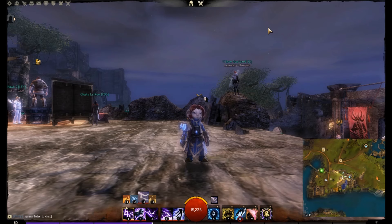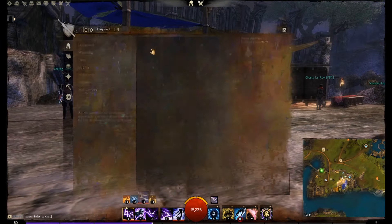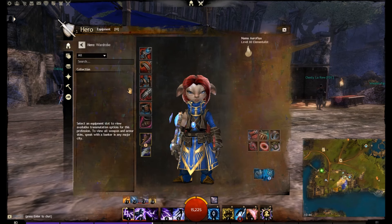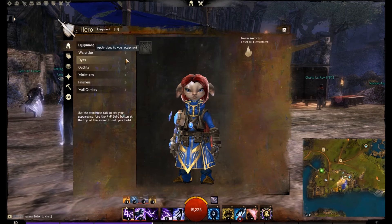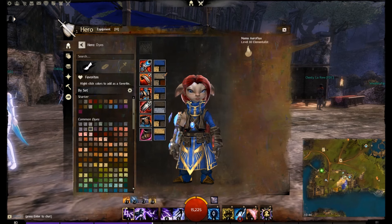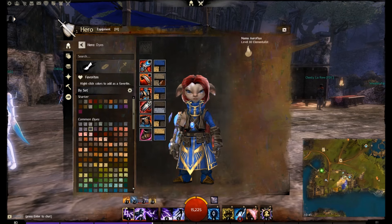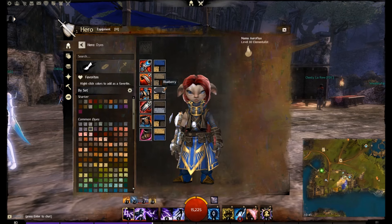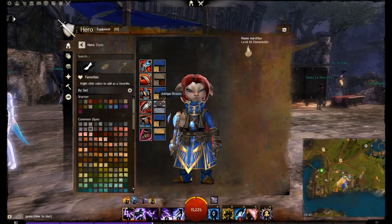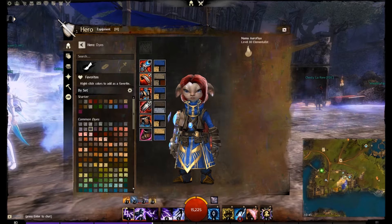For those of you who want to make your character look like my character Nuna here, the dye sets are available — I had to look them up. So if you want to copy me: we have Blueberry, Lemon Zest, and Antique Bronze. We also have a bit of Rust, although the shoulder piece is covered up so you don't have to worry about the shoulders. So: Blueberry, Lemon Zest, and Antique Bronze.